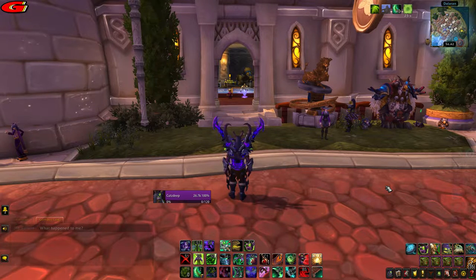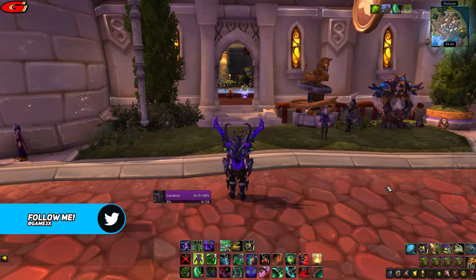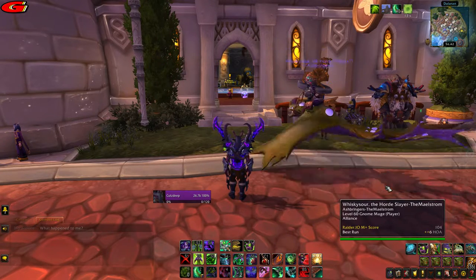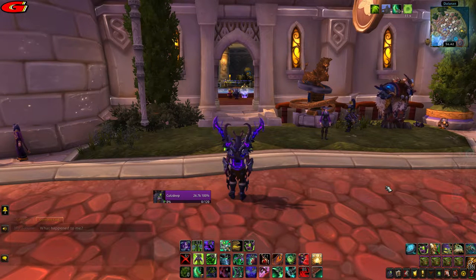First, make your way to the Legion version of Dalaran by either using your Dalaran Hearthstone or by taking the portal to Azuna from the portal room in your capital city. If you have taken the portal to Azuna, you will then have to fly over to Dalaran via a nearby flight path or by using a flying mount.